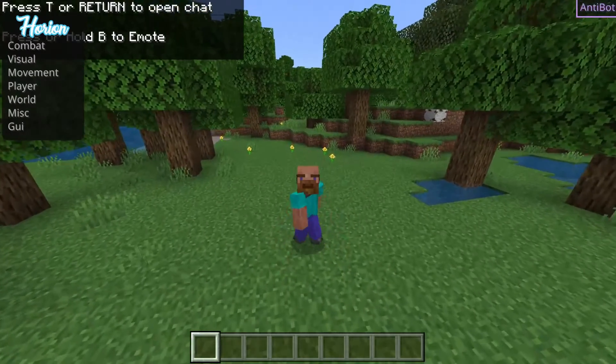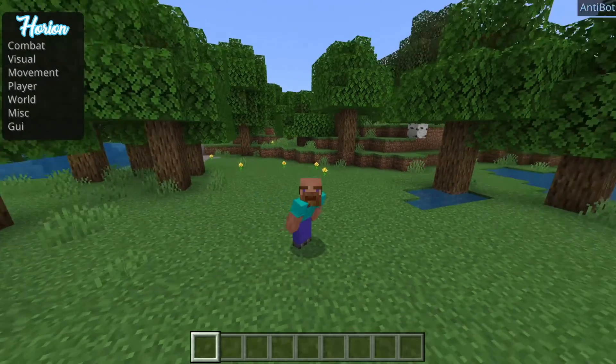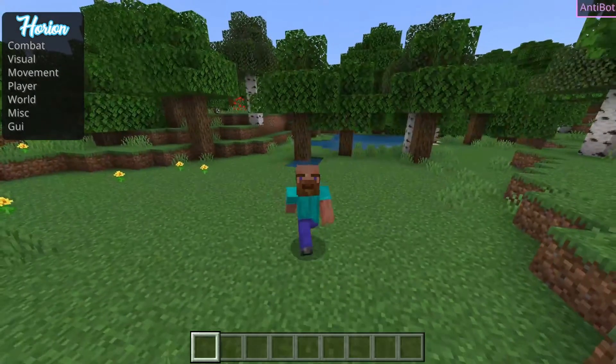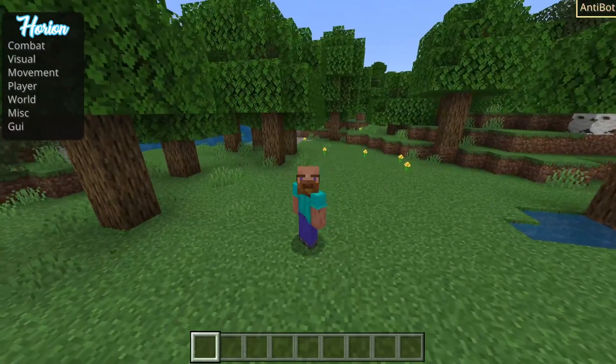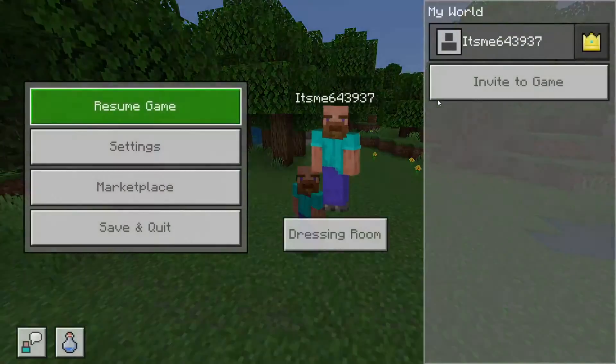Loading into your world, you'll see that in the top left you have a small menu, and in the top right you've got a thing that says Antibot. Where that Antibot is, that is where all the hacks you have enabled will show up. To open up the hack menu, press the Insert key on your keyboard, which is oftentimes labeled as INS, or sometimes as Screen Link.